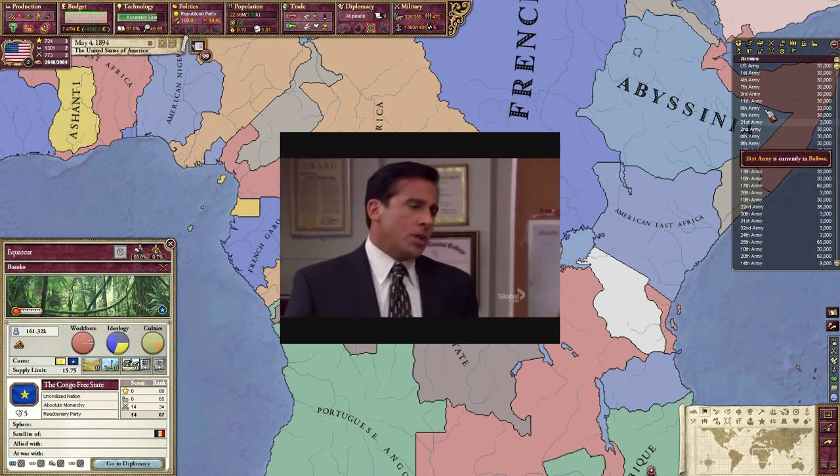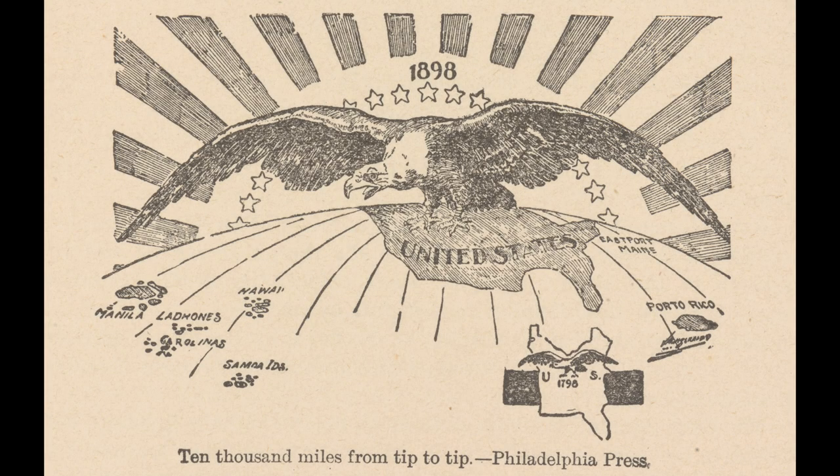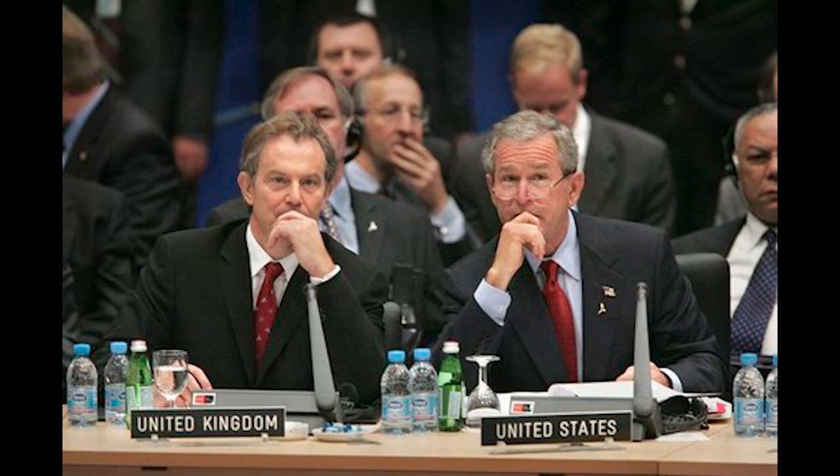I should also note that the gameplay you will see will be using the historical flavour mod. So, how do we clip the eagle's wings? It seems almost bizarre to imagine any serious conflict between the USA and Britain in the modern world.